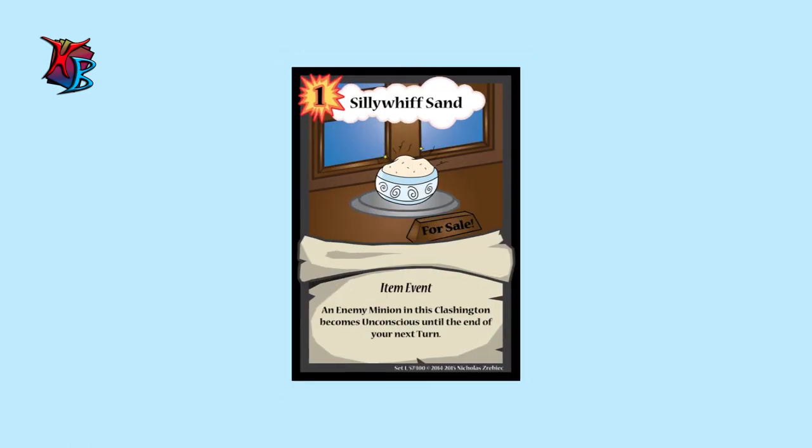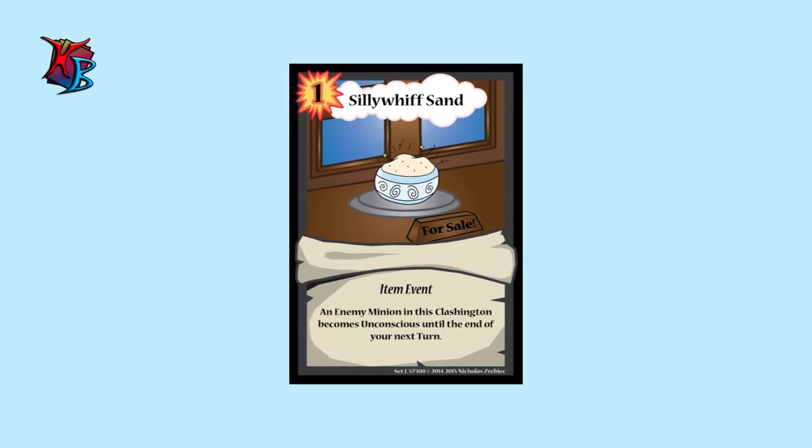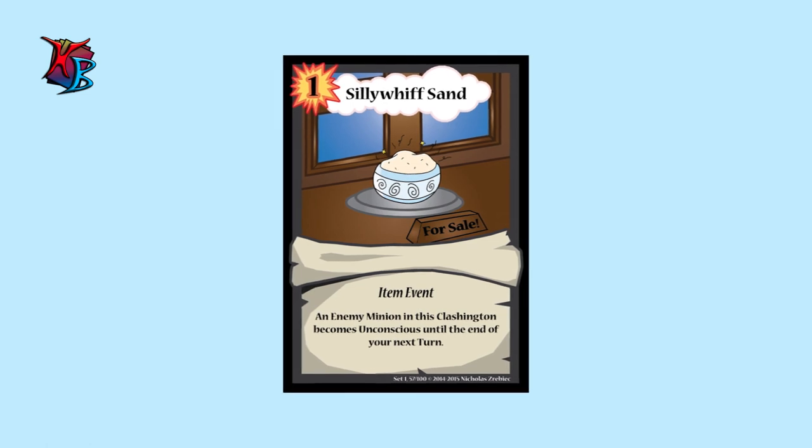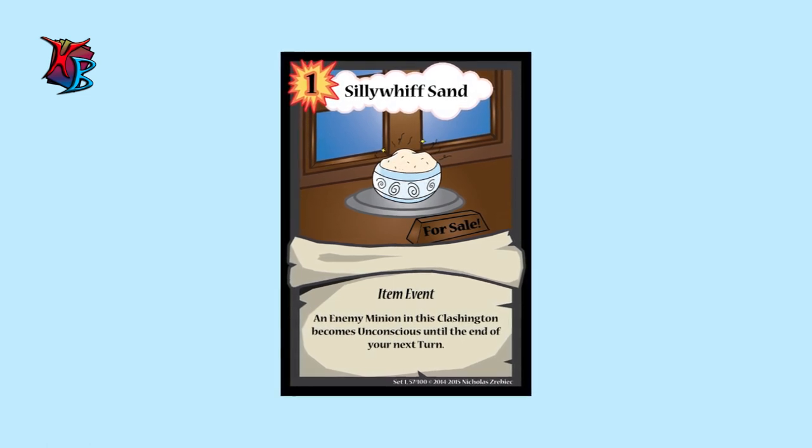At number 5, we have Silly Whiffed Sand. Although not a permanent solution, right timing can make Silly Whiffed Sand your best friend. Its ability to make an opponent's minion unconscious until the end of your next turn can surely come in handy.